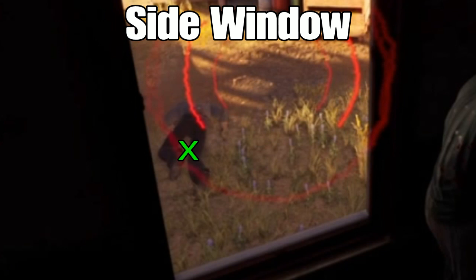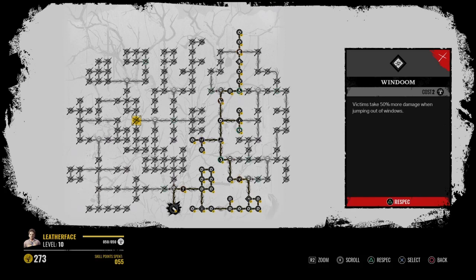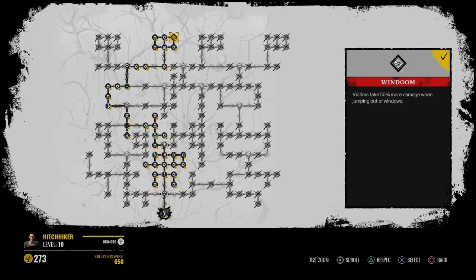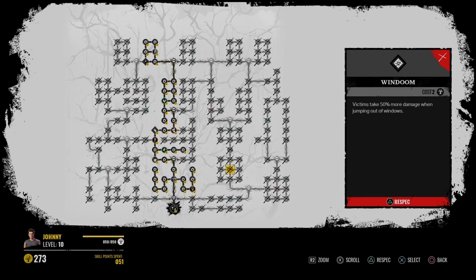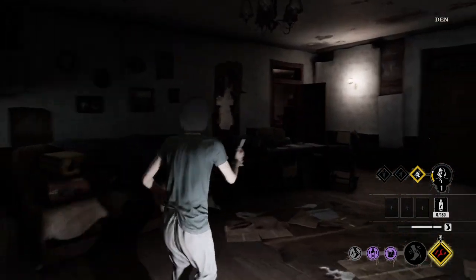Some people coming up from the ladders may step in it as well. Now let's talk about wind doom — victims take 50% more damage when jumping out of the window. Here is where you can find it for Leatherface, and here is where you can find it for the Cook, here for the Hitchhiker, here as Sissy, and here as Johnny. Always try to have this activated because we want to give them a hard time.